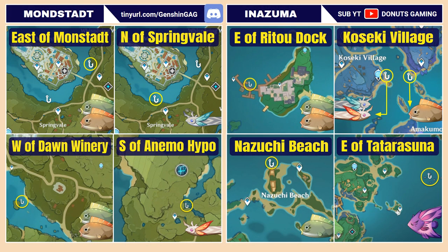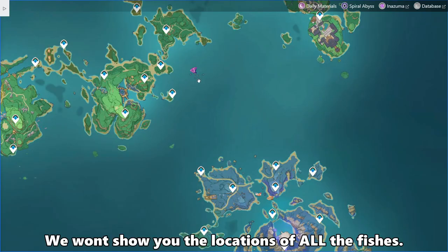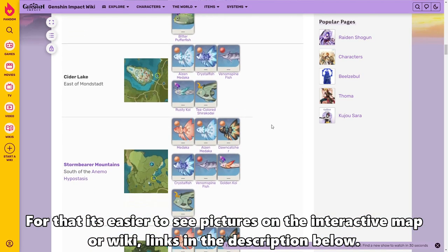For fishing spots, here are my two favorite spots in Mondstadt for Pufferfish, and one more spot near Ritho Dock. For Koi, my two favorite spots in Liyue are near the Luhua Pool domain and the bridge near Mingyun Village. You'll definitely want to fish at all the Pufferfish and Koi spots because they are such a rare resource. Note that we won't show you the locations of all the fish — for that, it's easier to see pictures on the interactive map or wiki, links in the description below.